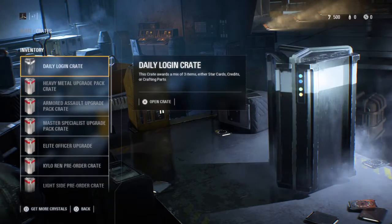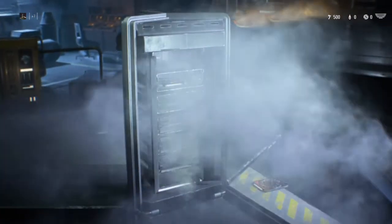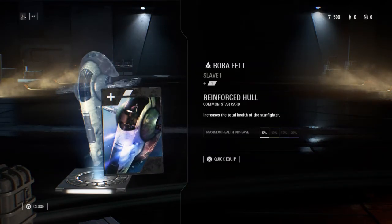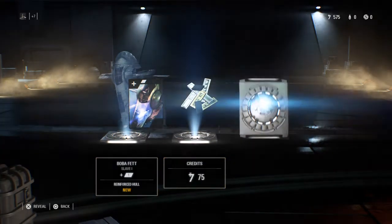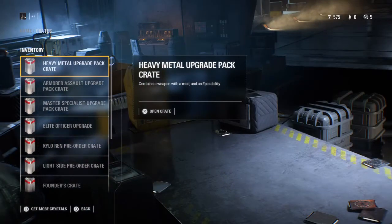So let's open our daily login crate. We got a Boba Fett, we got some credits, and we got some crafting parts. So far I have no idea what these actually do, but we'll figure it out soon enough.